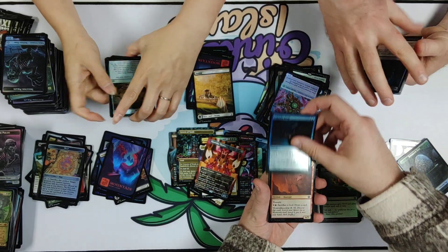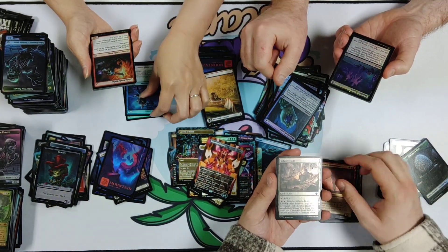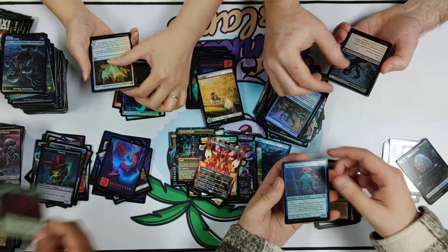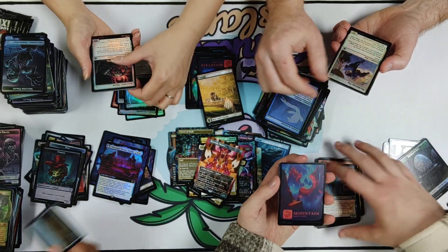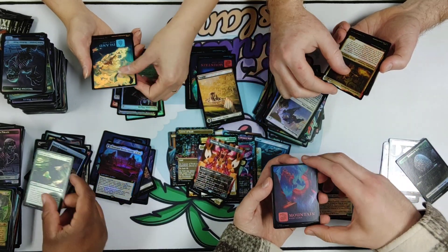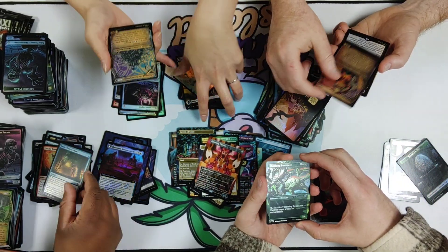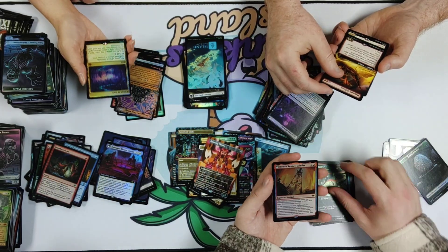Have we seen the Capybara? There is a first for Magic — they've made a Capybara. Great little animal — world's largest rodent, actually, and it is aquatic. It's a big holo print of the Thrashing Brontodon. Cavern of Souls — another one!